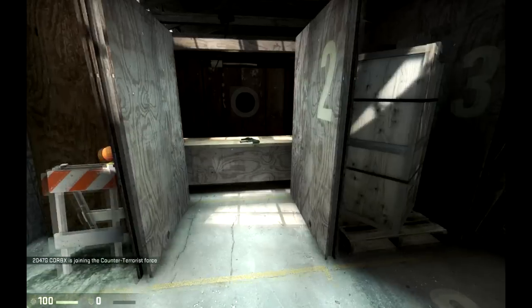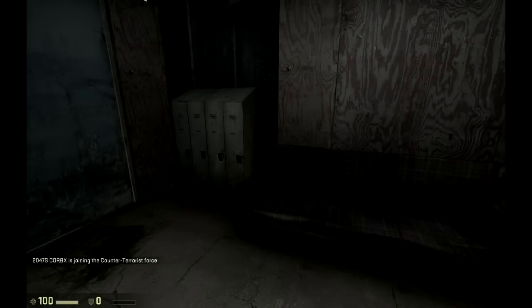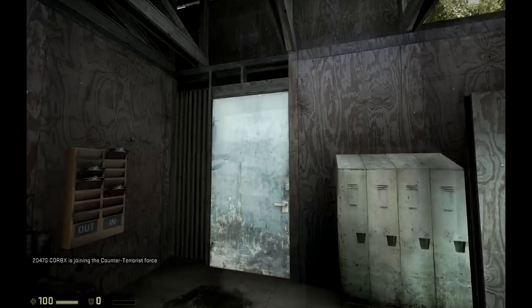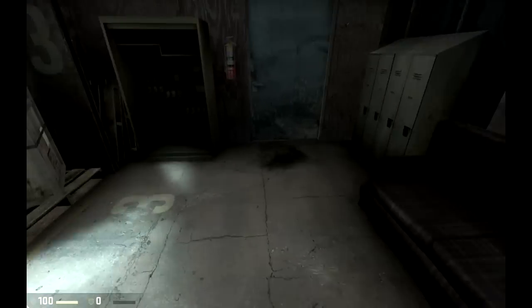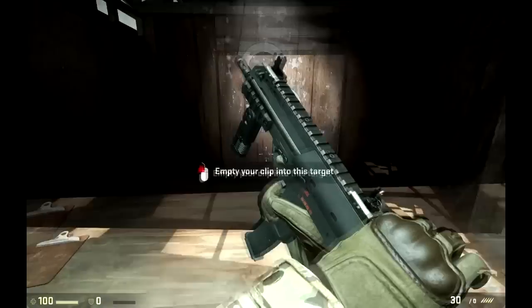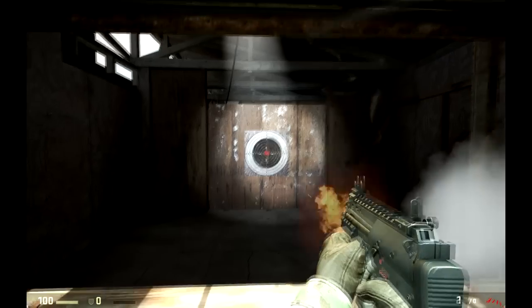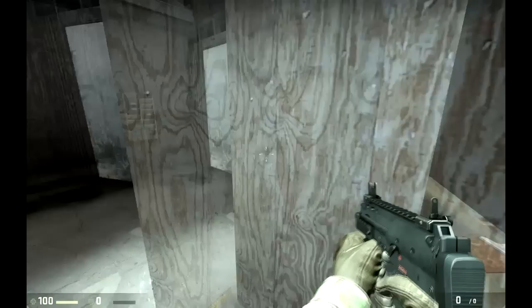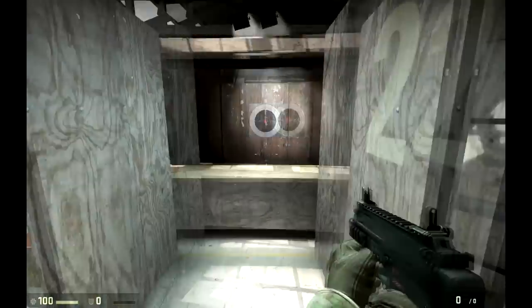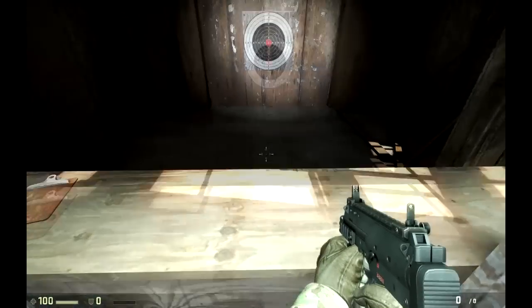Listen up. Thanks for coming out to the Geotest Centre today. I'm sure these tests will be beneath a man of your stature, but a quick refresher course is always good, and HQ likes to see every new recruit run through these tests at least once. So let's get started. Pick up that weapon and unload the clip into the target. Observe your bullet spread and weapon kick during firing. Way to hit the giant wood target — you just saved democracy. Nice job. Put your weapon back on the table when you're done.